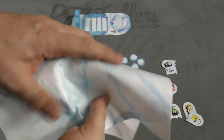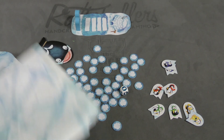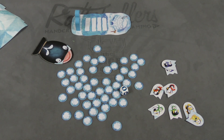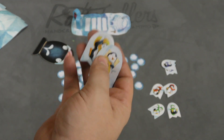So first of all, these pieces of paper that come with here that are like icebergs — this is just for decoration. You're going to put these around the table as icebergs. It doesn't have anything to do with the game. The game actually has a bunch of fish tiles that are all placed face down like this. Two penguin parents are placed here on a track, and each player gets two penguins of their color.